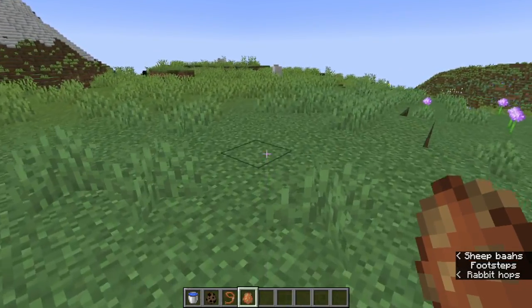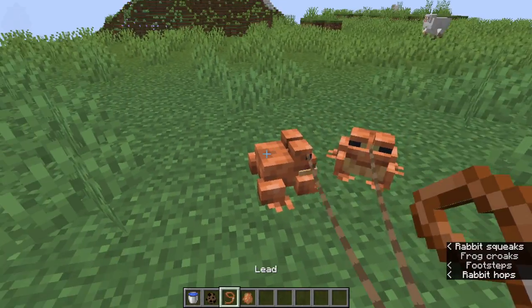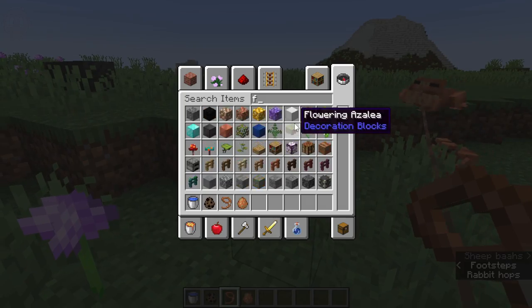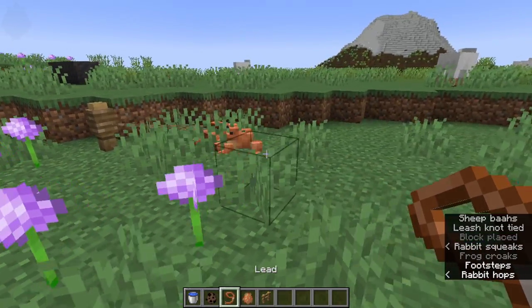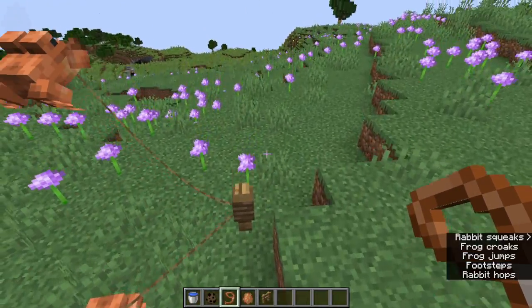But there are ways to at least bring them back to your base and look after them. So we spawn a couple of frogs here. The most obvious one is to put leads on them and then you can drag them around. You can put them on fence posts, so for instance like here. And that way they won't run off from you and they'll be in the area if you need to make frog lights or things like that.